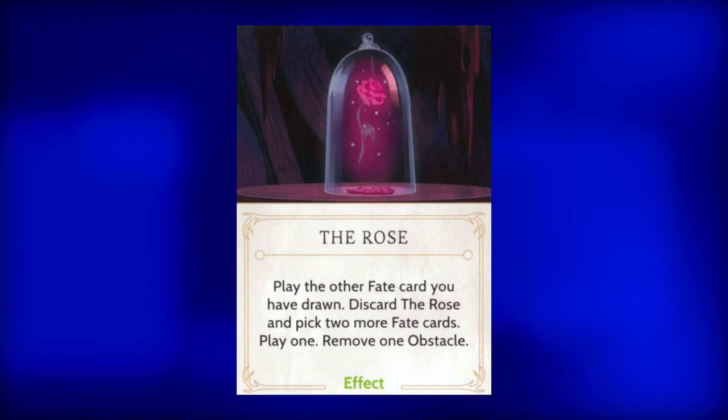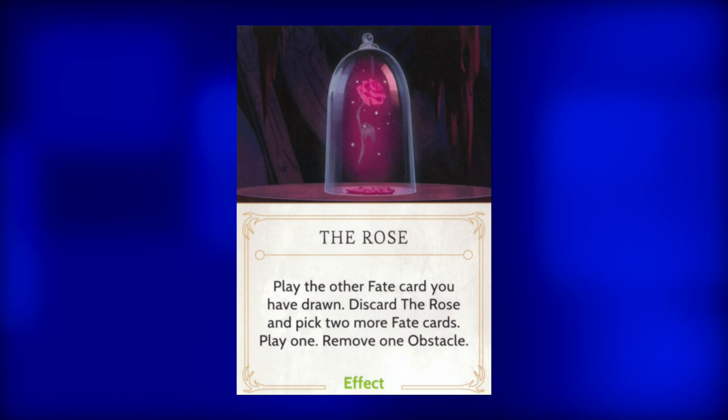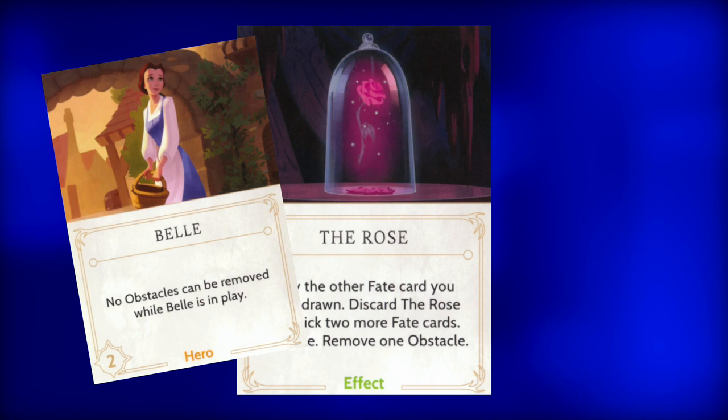And the last effect is the Rose. This card allows the Fater to play the other fate card drawn. Discard the Rose and then draw two more fate cards and play them both. Use this card at every opportunity, since it will greatly increase the chance of drawing the obstacle replacers. Don't worry about the removal of one obstacle, because more than likely Belle will either be out or be drawn during this action and will negate the removal altogether. And that's it, ladies and gentlemen. I hope everyone found this video informative and maybe even picked up a few pointers on how to better play Gaston or play against Gaston. If you enjoyed this video, please give it a like and don't forget to subscribe. Keep watching this channel for more Disney Villainous Guides. Let me know in the comments which Disney Villain is your least favorite. I'm your absent friend, signing off.